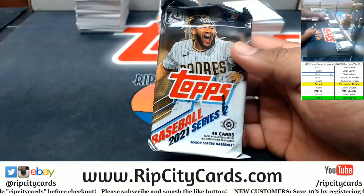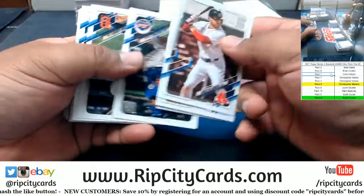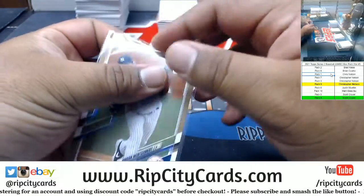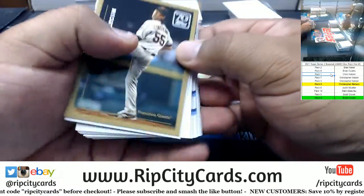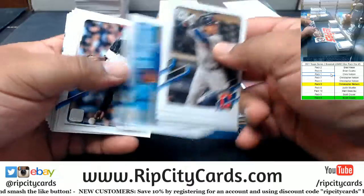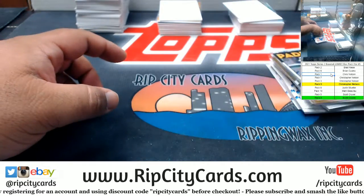Your turn, Chris, with pack number one. Good luck, Chris. We have Jordan Montgomery of the Yankees to 2021, gold foil Tigers, nice Crona Wars rookie Padres. No hit in that pack though. Sorry, Chris.